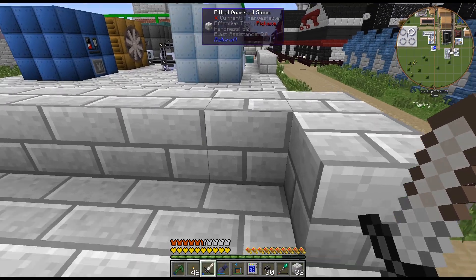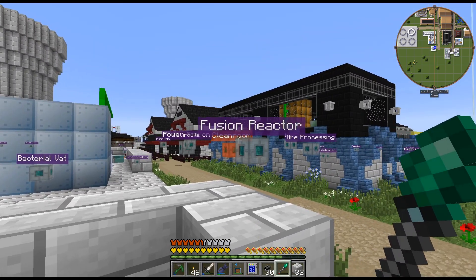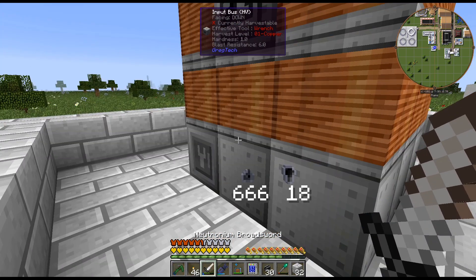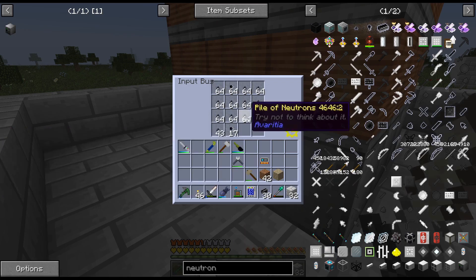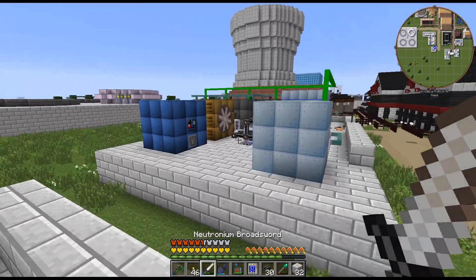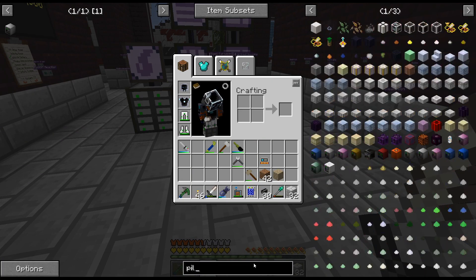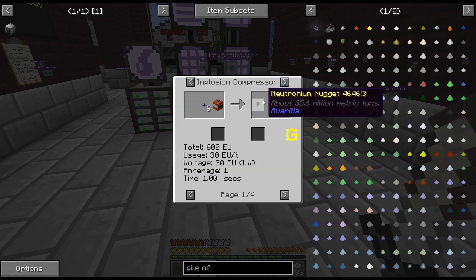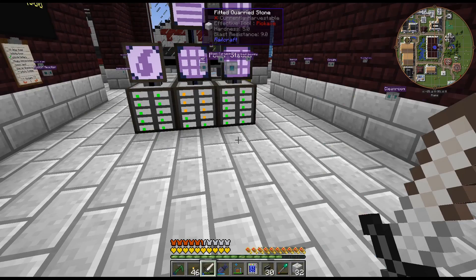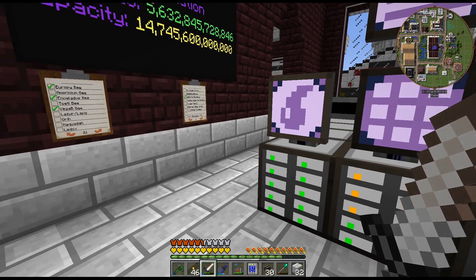Maybe I'll change it to do more piles — like 63 at once. How many are in a stack? It's 81, I think: nine of those for this, and then nine of these for that, so 81. Maybe I'll set it to do 81 piles at once. Anyway, that is about it for this episode.